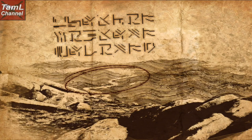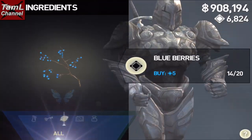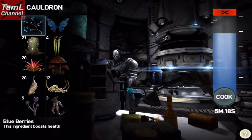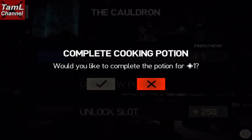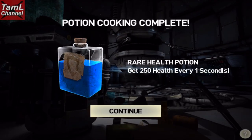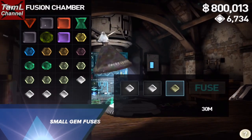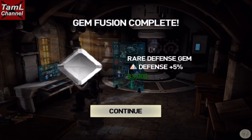You'll also want to buy health potion ingredients if you haven't picked them up around the world — that's two blue butterflies and two blueberries. It's only one chip and you'll have a health potion that can really come in useful. You might also want to use a few chips on small gem fuses, like moving along your element defense gem.